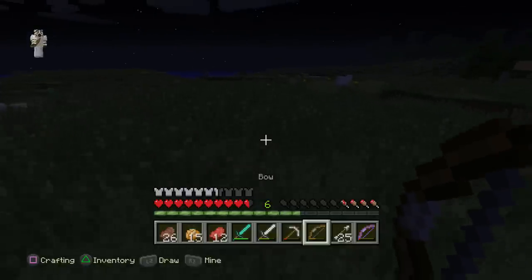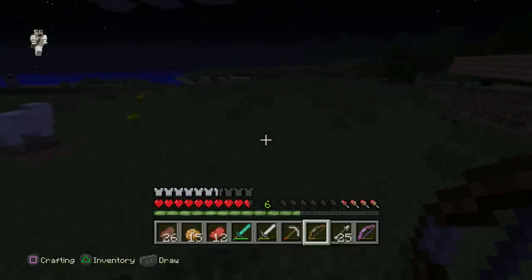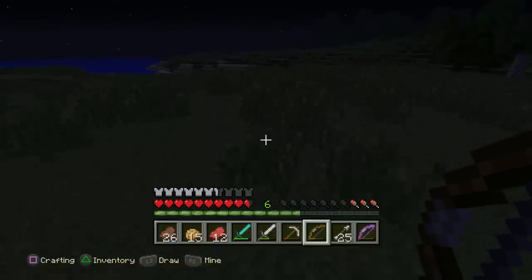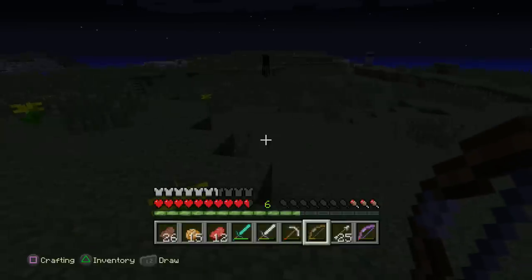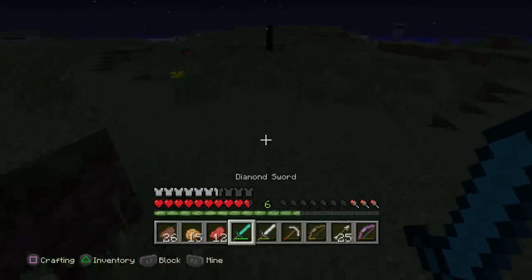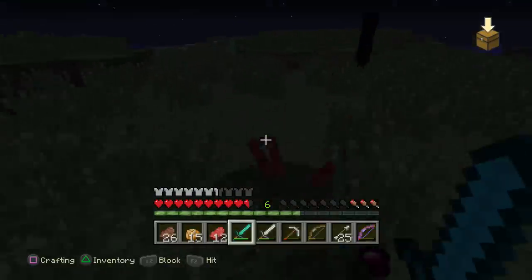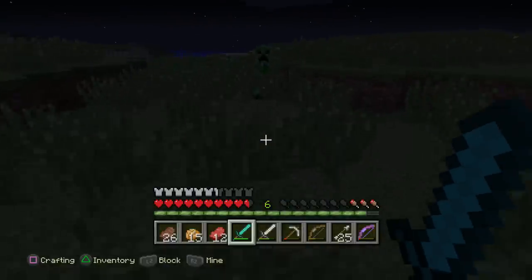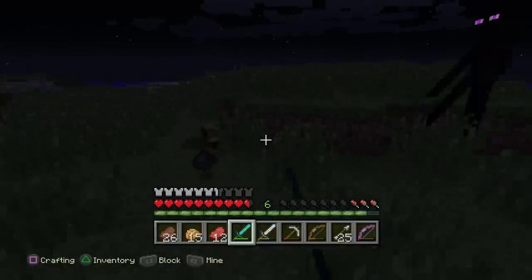If I shoot you from far enough away and kill you, you will give me a nice juicy achievement, which is exactly what we want. But I can't seem to find anybody. There's some creepers running about, and there's an enderman — he's waiting around. Let's try to go and get him, but he's surrounded by an entourage of other enemies. He did the creepy spider jump — those creepy spiders that just jump, I don't like them.